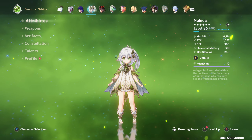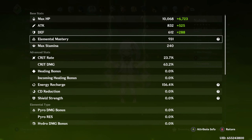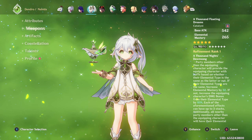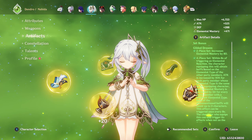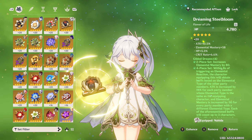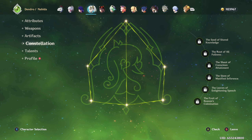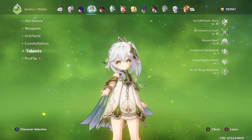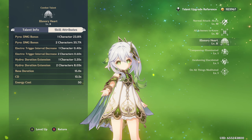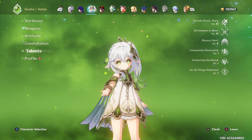Next is Nahida. Building into Elemental Mastery to trigger big cores. She has her five-star weapon with a ton of Elemental Mastery, and we run Gilded Dreams for even more Elemental Mastery. We have Dendro Damage Bonus goblet, EM on the crown and sands. No constellations — would love to get her to C2 but not there yet. Talents are rank 10 on basics and skill, and rank 8 on burst since I believe ranking it up further would only give extra duration, which isn't really needed.